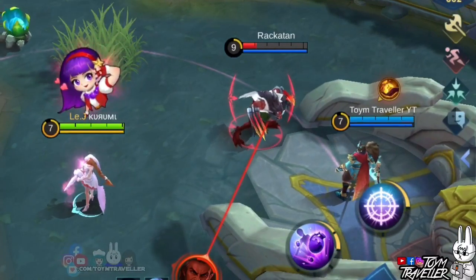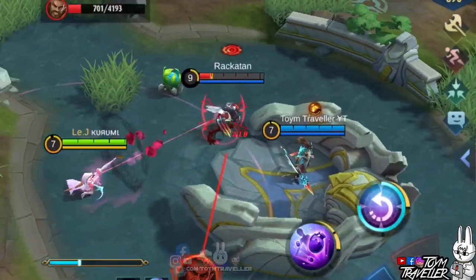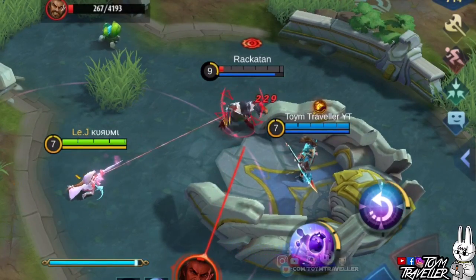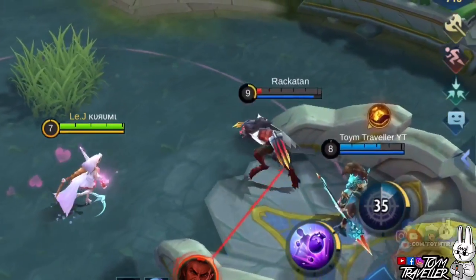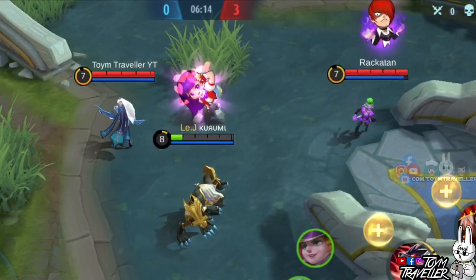Let's test the first skill against Leslie's ultimate skill. Her ultimate can shoot bullets that could be fatal at low health. As you can see, we were able to dodge the bullet that hit us during the leap and pounce. Just make sure you have targets nearby to use your first skill on.